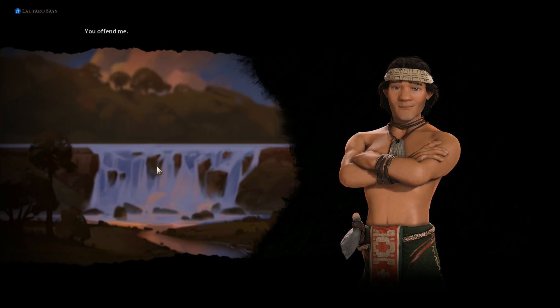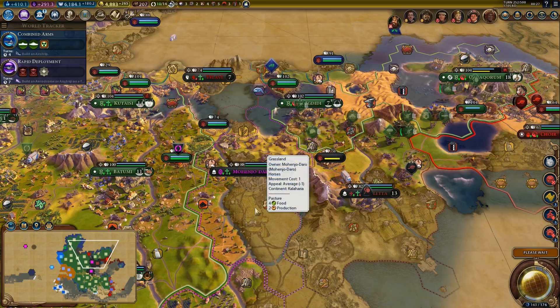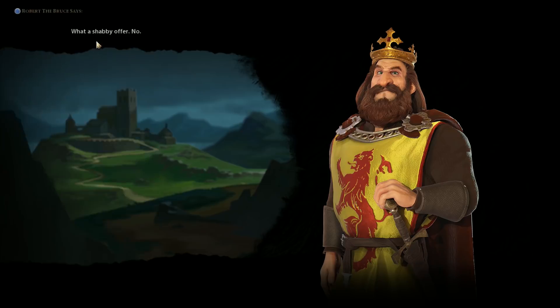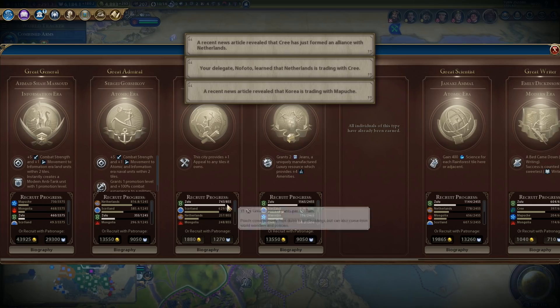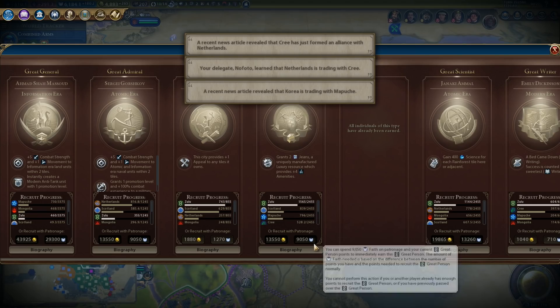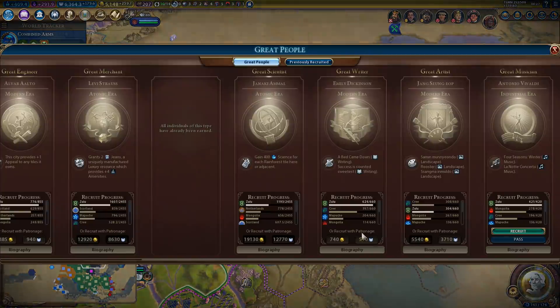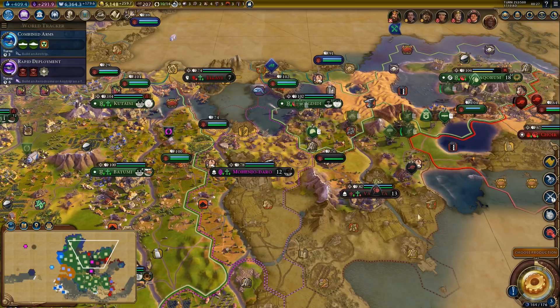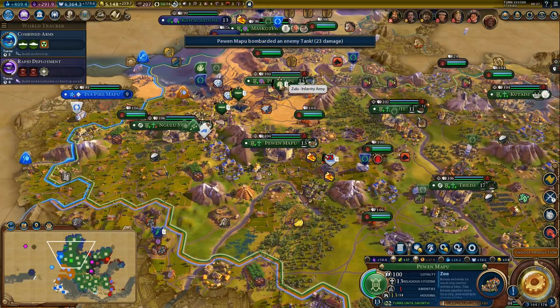What do you want? He will actually sell us a luxury — one we don't have. He's asking for like everything we have though. Anything we can do with our faith? Any useful great person in here? Jeans — that's useful, but we need a little bit of extra faith for that one. Great musician — sure, if we actually have slots for that. We might have one. Kill that tank — goodbye.